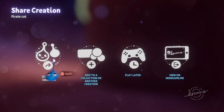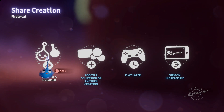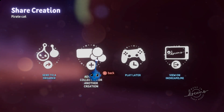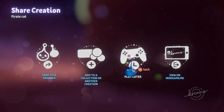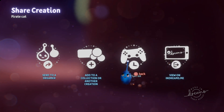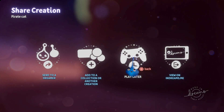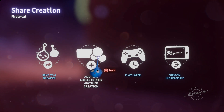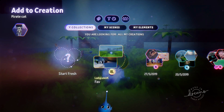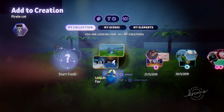Then you get this option: Send to a Dreamer — that sends a link to a friend of your choice saying check this out, and it will send them a link to this level. Or Add To A Collection, Add Play Later, or View On Dreams — don't worry about that, it just opens the website. Add Play Later adds the dream to a special playlist that removes the game from the list as you play it. We want Add To A Collection. And now we can see all of our collections — there's our favourites.